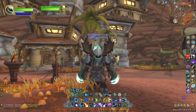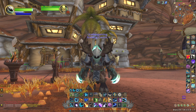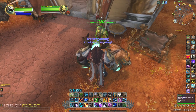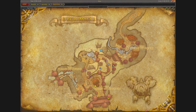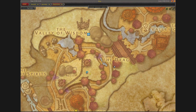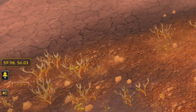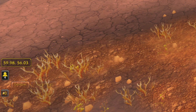Today's gold-making method is a vendor item that is Horde-only. We need to come to this vendor here, Morgum, the Leather Armor Merchant. He is located in Orgrimmar off of the Drag, right outside of Kodohide Leatherworks. Coordinates 59.98, 56.03.